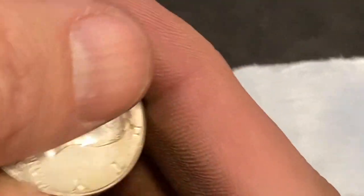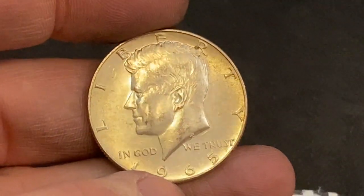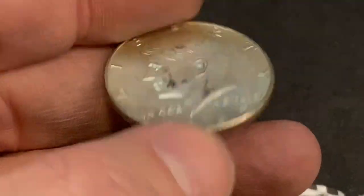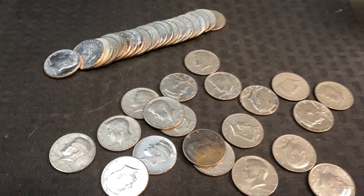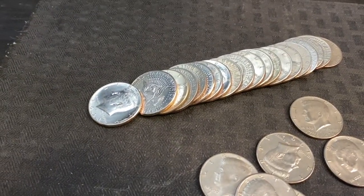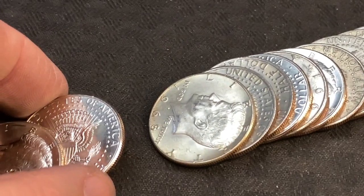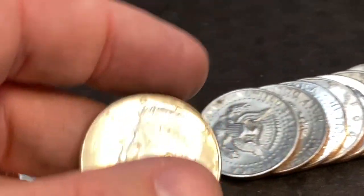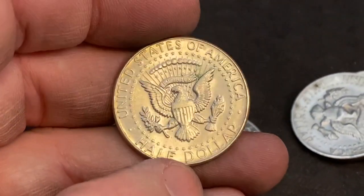Snacks with another silver — which one is it? Right there. What do we got? It is another 65. I think somebody dumped a whole roll of 67s and a whole roll of 65s. These things look really good. Wow, snacks got another silver. Here's snacks's roll — you can see it poking out there, almost an ender. Let's see what he got — it's a 68! 1968 this time.